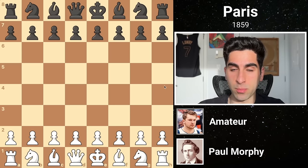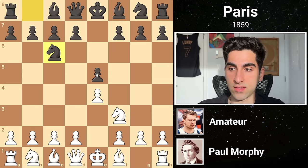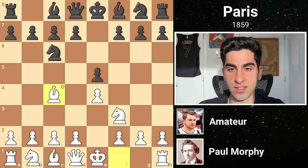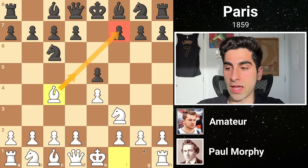The first opponent is an amateur and Morphy starts e4. Black's e5 is met by knight f3 attacking the pawn, so knight c6 is played defending. Then Morphy plays bishop c4, marking the Italian game. With this opening choice, White controls the center, attacks the vulnerable f7 square, and prepares to castle.